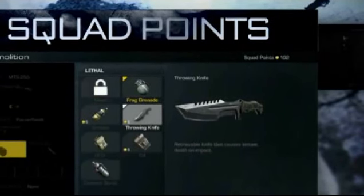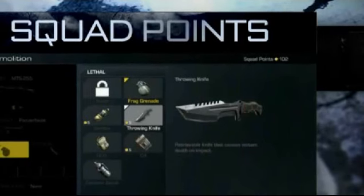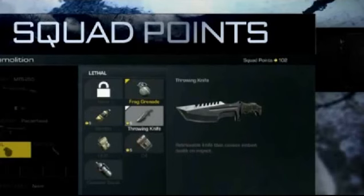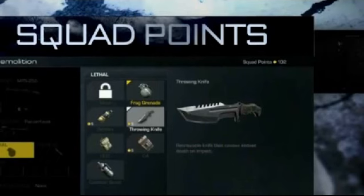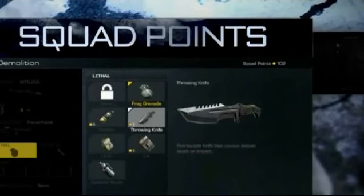I was really hoping for a camo option for the throwing knife, but it's zoomed in during this reveal so maybe it's not there. I'm not banking on it, but it would be awesome if you could camouflage your equipment.